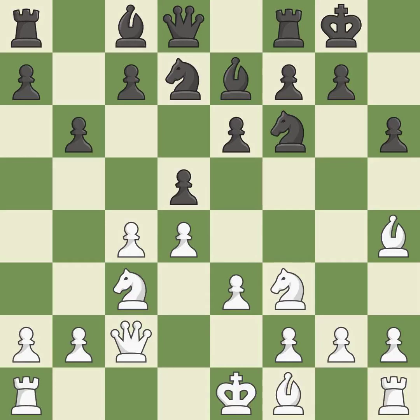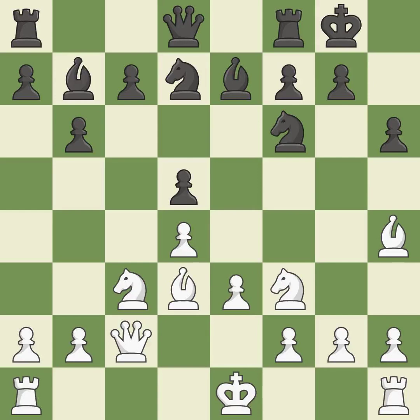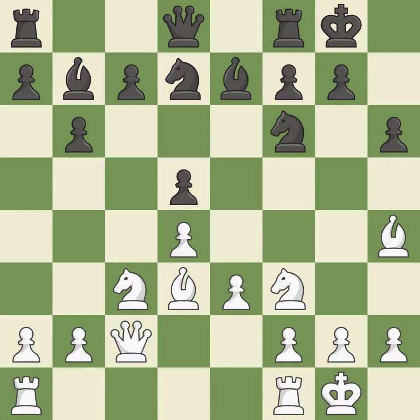This misses an opportunity to strike at the center with the pawn — it is an inaccuracy. This exchange is fair. It is ideal. Recaptures — it is ideal. This develops a bishop off its starting square, getting it into the action. It is best. As a result, the bishop grows and gains flexibility on the long diagonal. It is ideal. Now that the rooks can see one another, they can defend one another. That's good. While not a mistake, that is also not the wisest course of action.